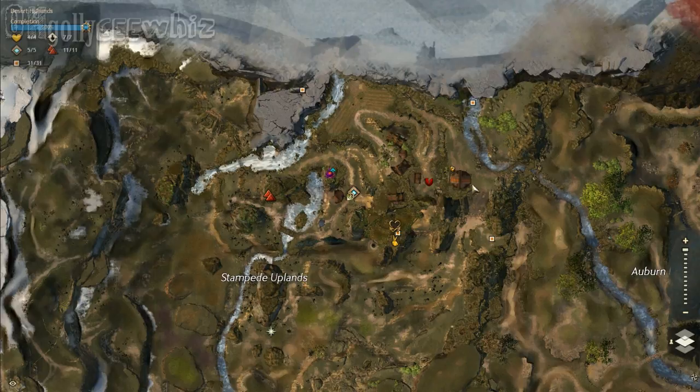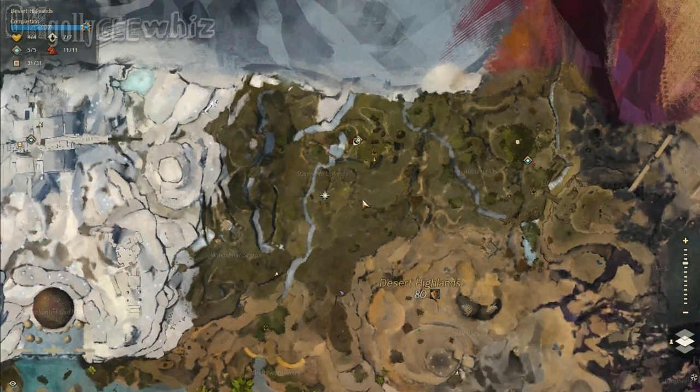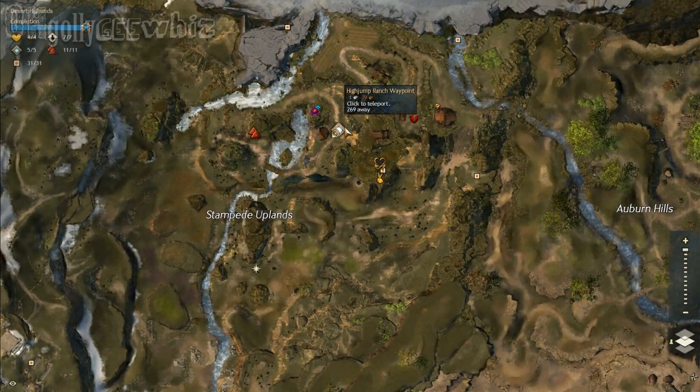This location is Desert Highlands and I am at the Stampede Uplands. The waypoint is High Jump Ranch, where you got your bunny. And this is for the Iboga.